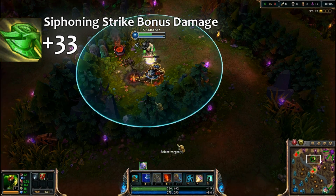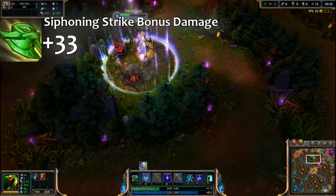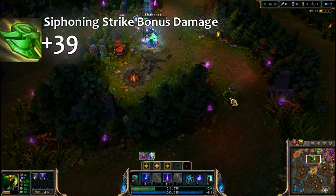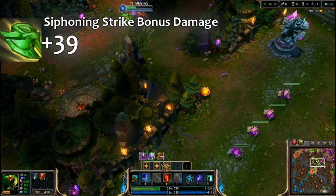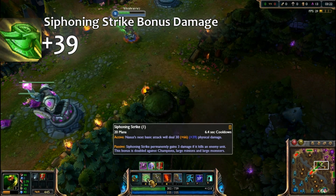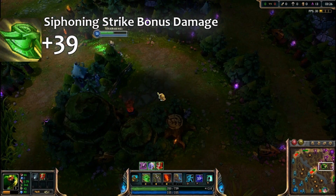Here I smite red before he's actually low enough — I want to smite and then Q. Also, always check your bush to make sure you won't be smite-stolen by the enemy jungler. Now I'm coming back to wolves.